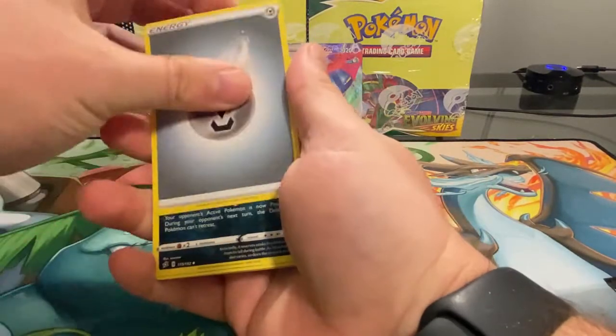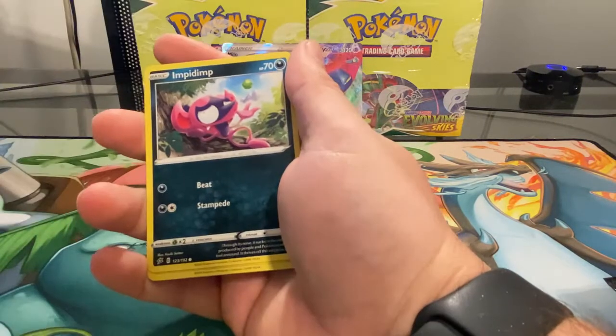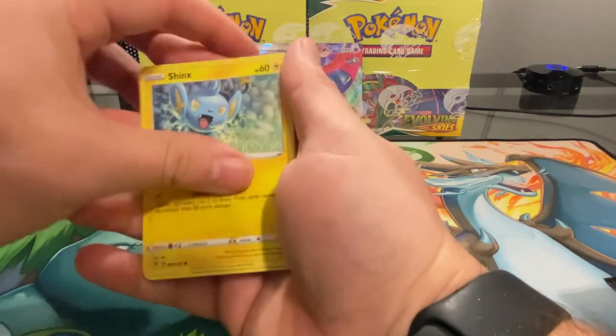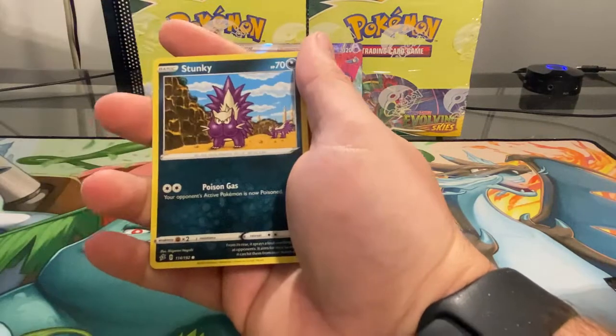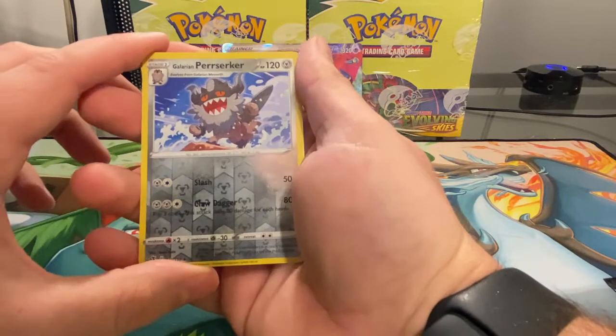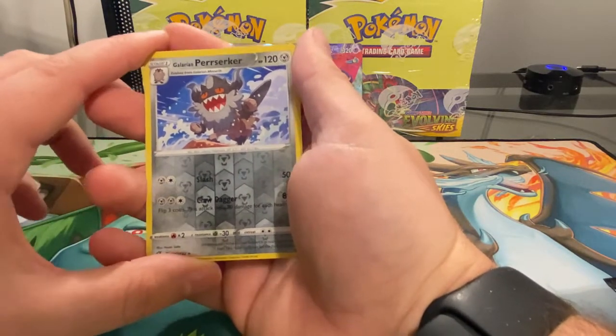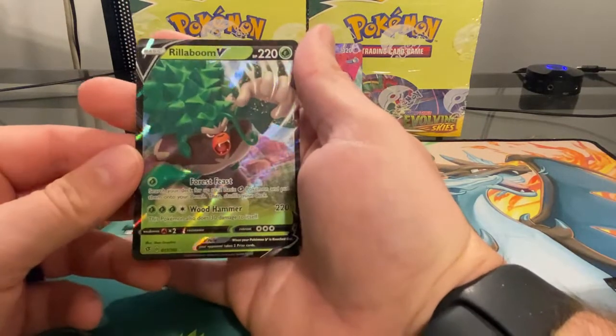We are not there yet, and that's okay. I have fun doing this and I hope you have fun watching — these videos are all for you. Reverse holo is a Galarian Perrserker, and a Rillaboom V — another pull! Very cool.